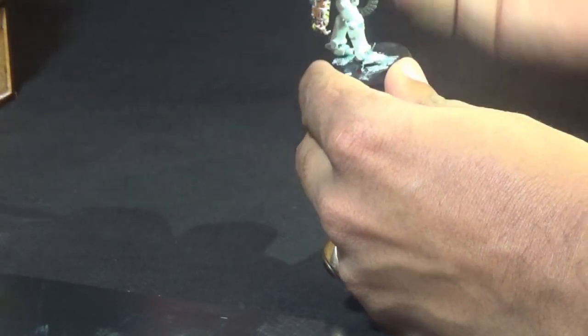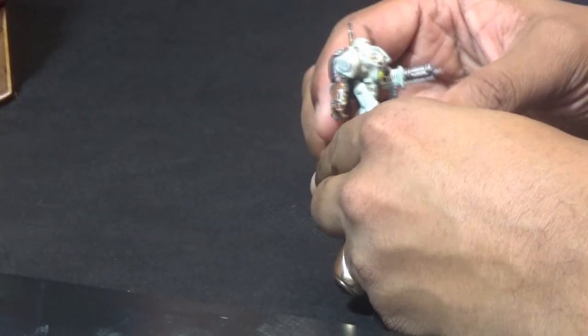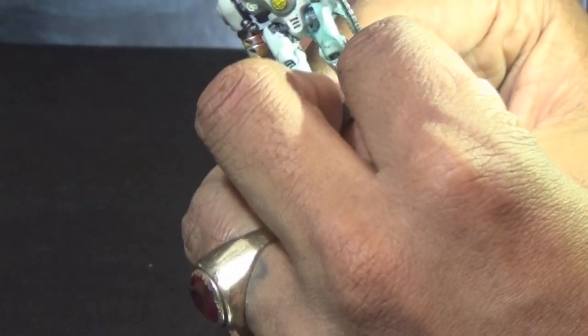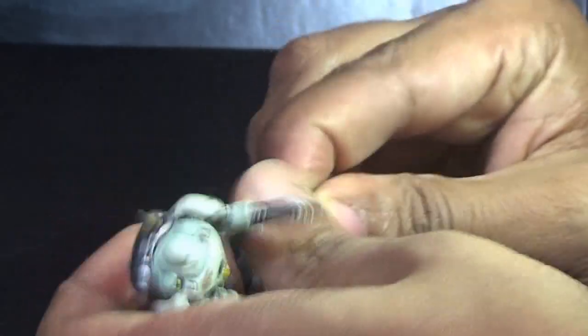I need to remove the model from the base. These are beautifully designed and they're really easy to get started with because they're just push fit models. Thankfully it has a slotter base. If it's been glued on you'd just have to cut it off, or if you're looking to glue these onto flat bases you could just cut off the slotter — it's no issue.